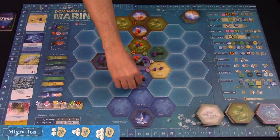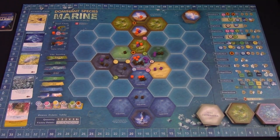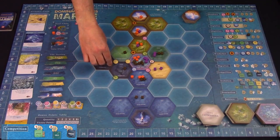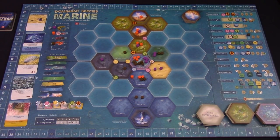Migration allows you to move species around — you can move the number of species the action space depicts, but each species can only move once. Competition is the way to remove rivals. For the terrain of the action, you can eliminate one, two, or three species from a terrain that you also occupy. Eliminated species are always out of the game — they do not go back to that person's gene pool.